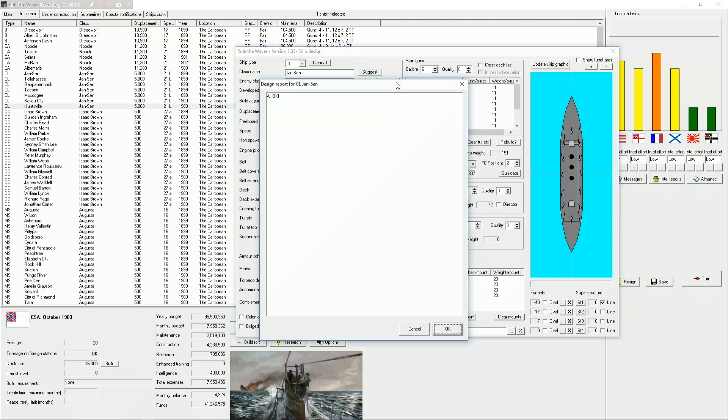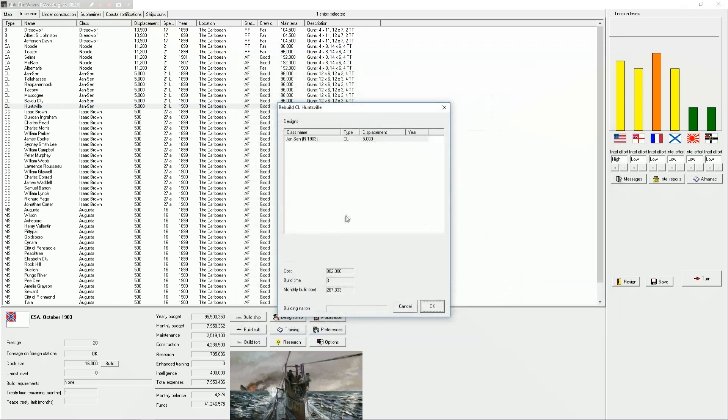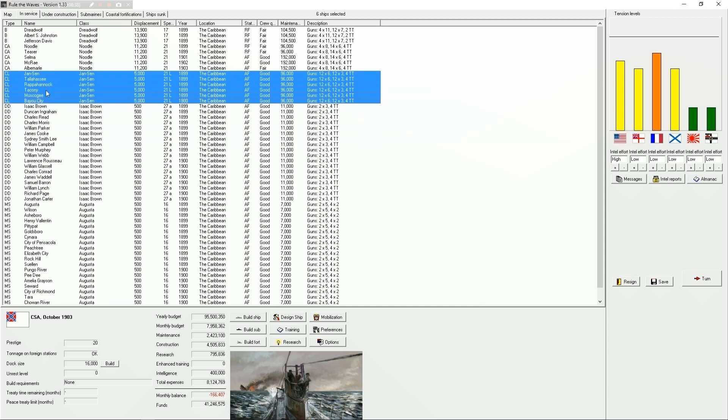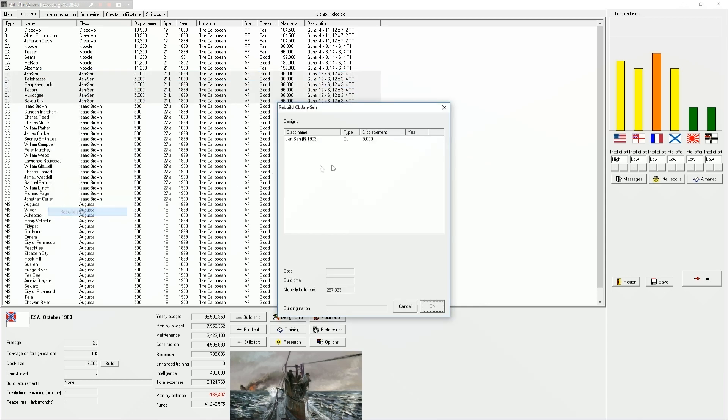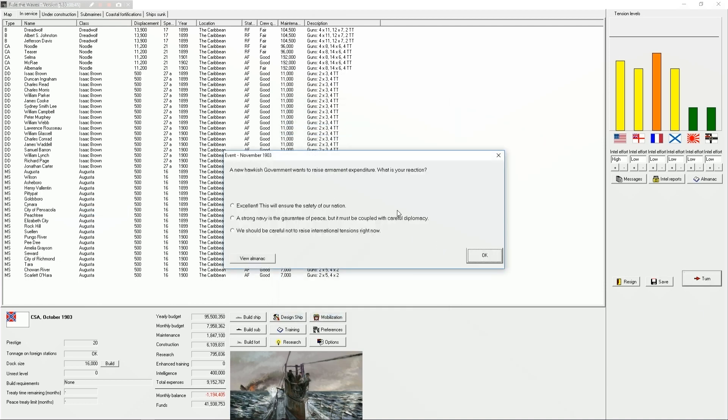So what we're gonna do is open design for rebuild and just add central firing control - that shouldn't cost much at all. Save design. Rebuild - monthly build cost, that's gonna take three months and cost about a quarter of a million dollars. Can we do it on all of them? Start with the light cruisers and rebuild ship. It's not gonna take long at all - put better fire control computers on these things. New hawkish government wants to raise armament expenditure.